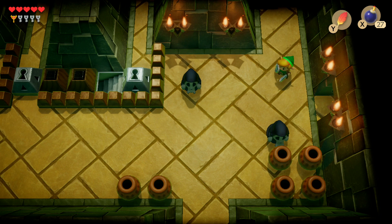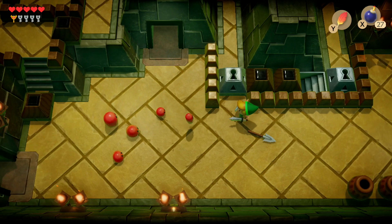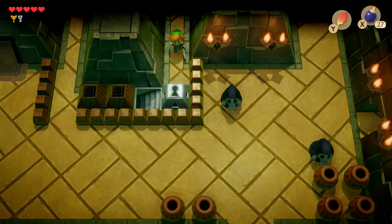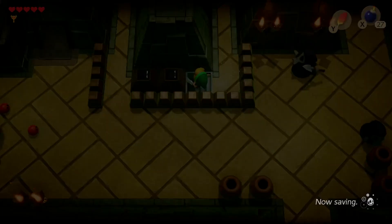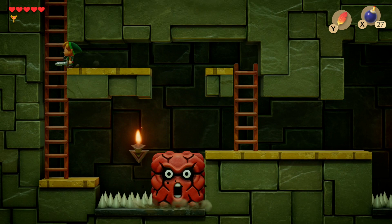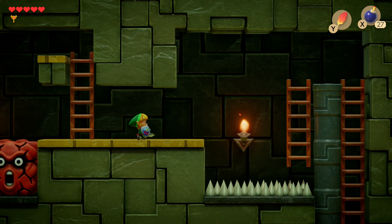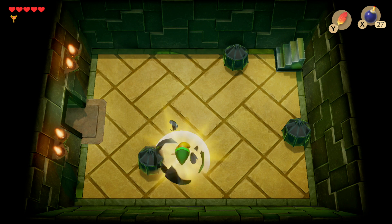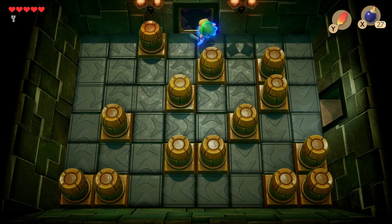Head back to where the Dodongo Snakes were — you'll see four silver locks. Unlock them all to slowly access each section, getting closer to the final boss. Take the underground path; to get past the red block, run at it with the Pegasus Boots. Then use Pegasus Boots to dash and Roc's Feather to jump up to the ladder. Slide down, restock health, take out the Parrots, and defeat the remaining enemies to gain access to the boss.